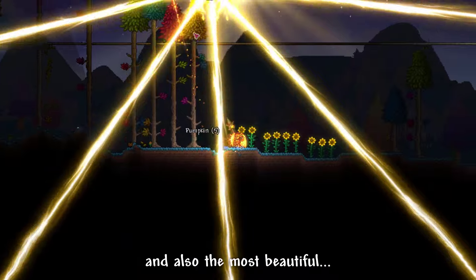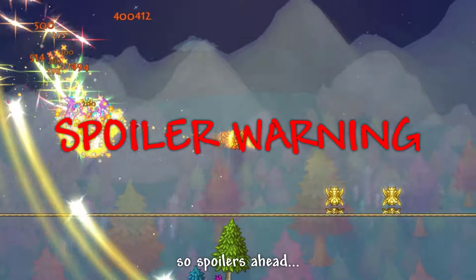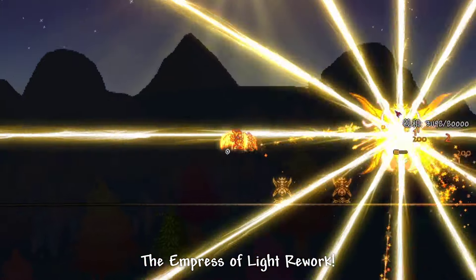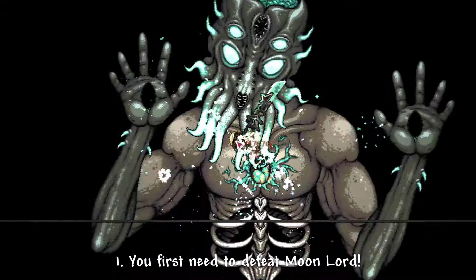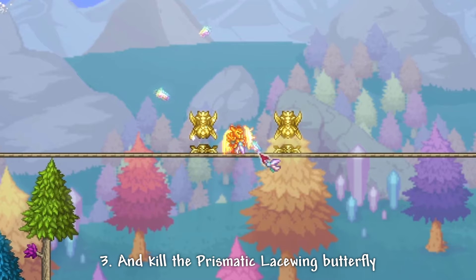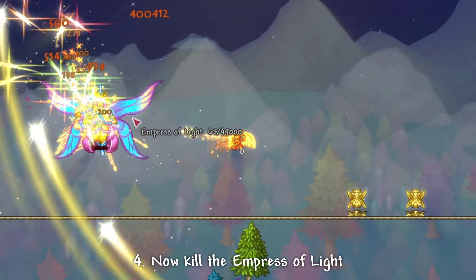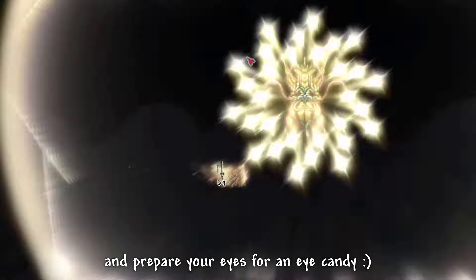Last but not least, and also the most beautiful — but I have to warn you first because it's quite a secret, so spoilers ahead — the Empress of Light rework. To summon it, you first need to defeat Moon Lord. The in-game time must be at around noon, which is 12 in the day, and kill the prismatic lacewing butterfly between two Empress of Light relics. Now kill the Empress of Light and prepare your eyes for an eye candy.